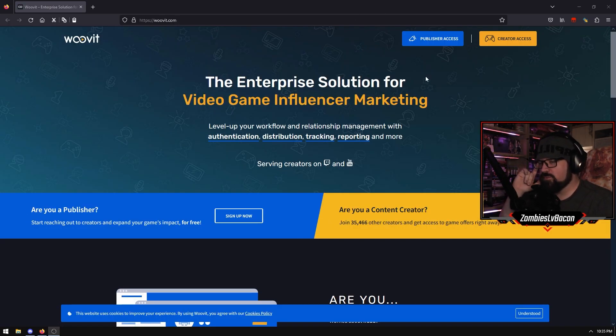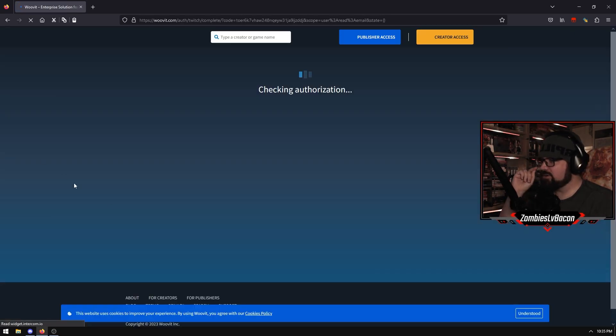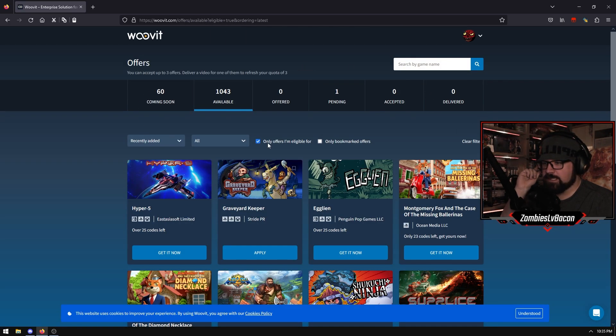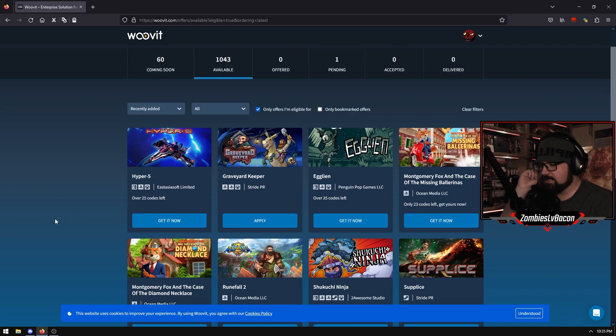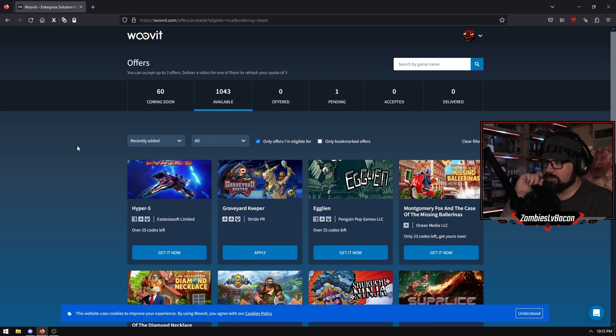Another website to check out - this one is WooVit. I've only used this a little bit, I only got access to this not that long ago. It works very similar to the previous two - you can go into your Creator Access and sign in with your Twitch. A couple of cool things this one does: you can tick 'only offers that I'm eligible for', which will filter out all the ones that maybe have a higher average viewer count or followers requirement. And you can also go through and check different filters and all that sort of stuff.